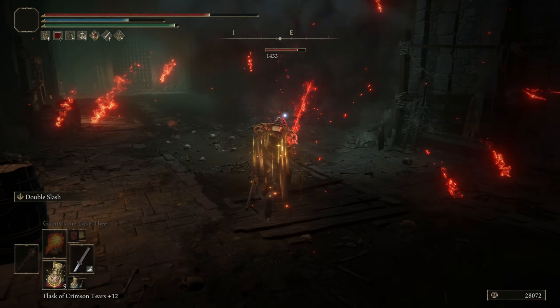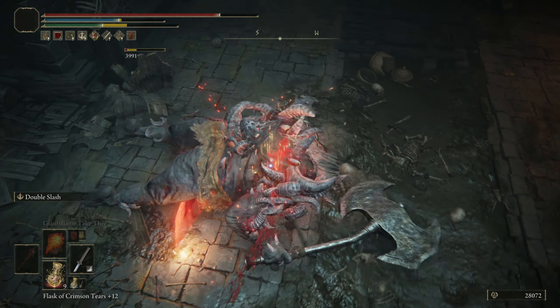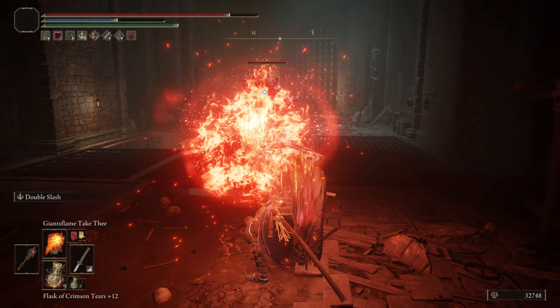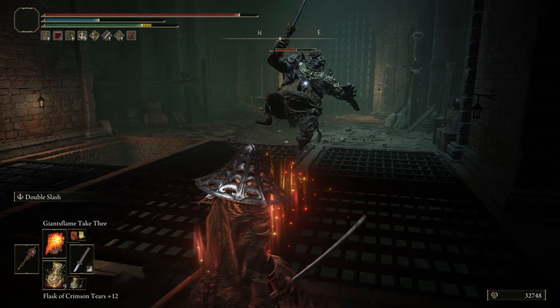To combo with this Ash of War you should use the incantation Blood Flame Blade. The Blood Flame Blade works similarly to Seppuku in that it builds up the onset of blood loss, and it also sets your targets on fire. For details on how to get the Blood Flame Blade incantation, check the description of this video.